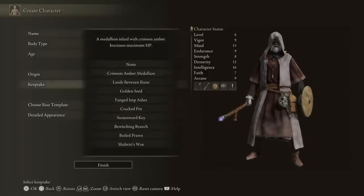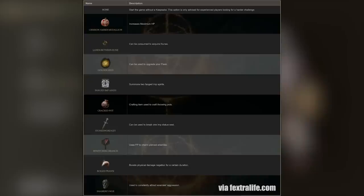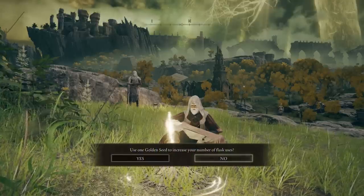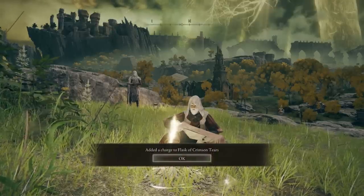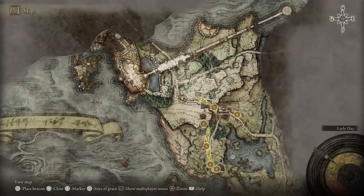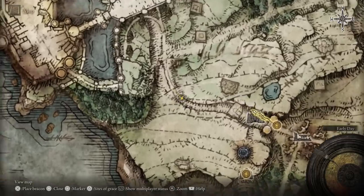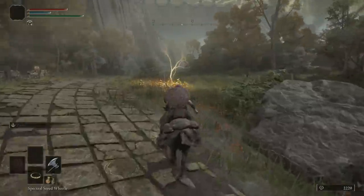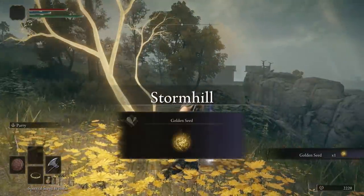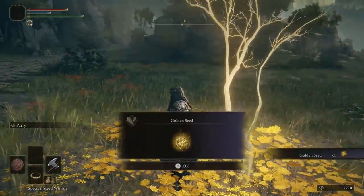Number 1: don't forget about the Keepsakes when creating your character, as they can provide some nice bonuses at the start of the game. The best one in the long run is definitely the Golden Seed, which gives you a permanent extra sacred flask that you can unlock at any nearby Site of Grace. There's actually a second Golden Seed you can find early on, located in Stormhill on your way to the castle — you'll see it by a tree and can simply pick it up.